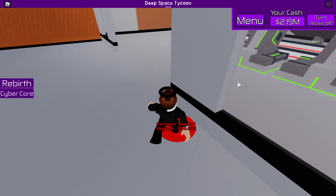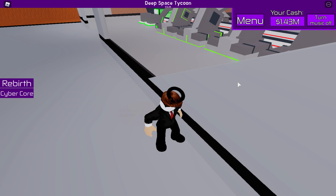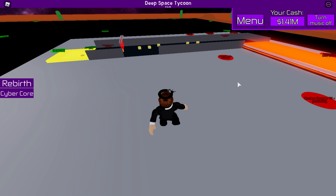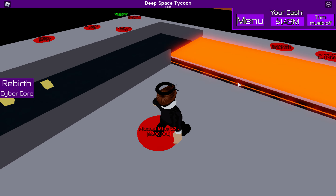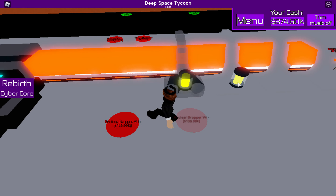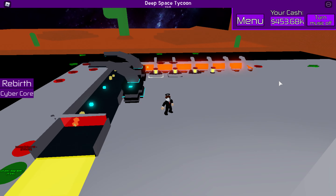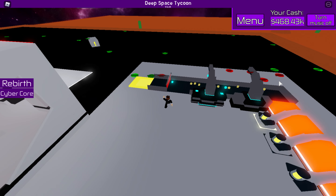Conveyor upgrade — I can do that. Just wasted a lot of money. Plasma mine — sure. Go ahead and do some nuclear droppers here, and boom, there's all of our money, gone, right down the drain.